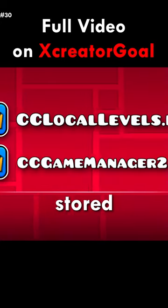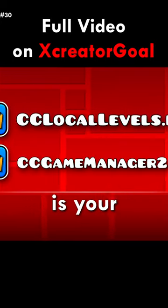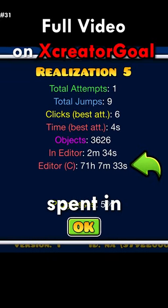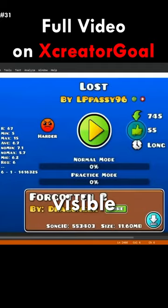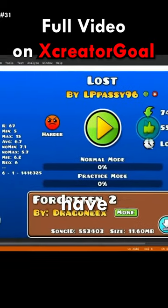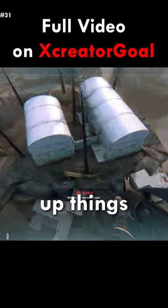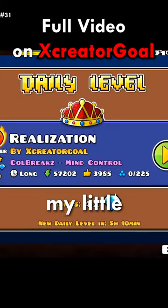Another thing stored in your local files is your password. It also stores how much time you have spent in each level. I believe this information is visible to Rocktop to see how much time you have wasted in the editor. That's why I usually just leave the level open and play a different game, so Rocktop thinks I'm a good creator and just gives my level a daily.